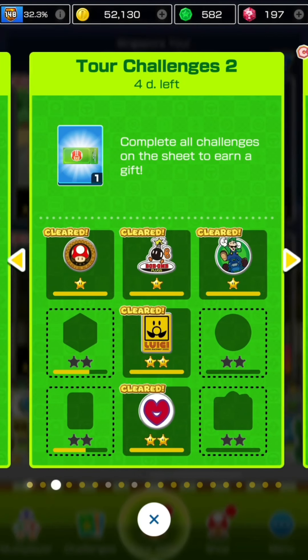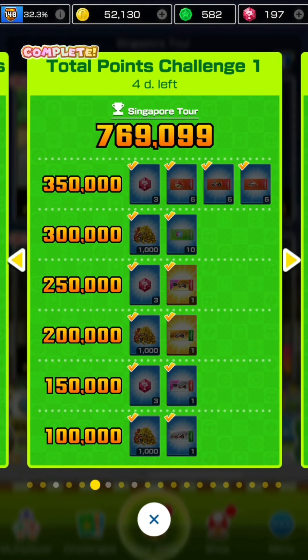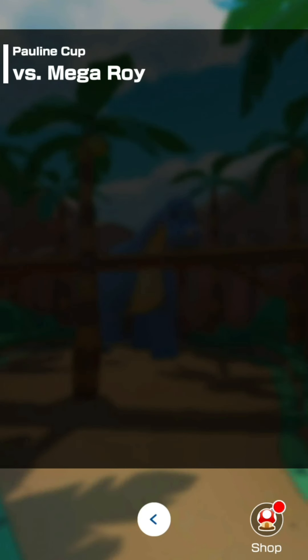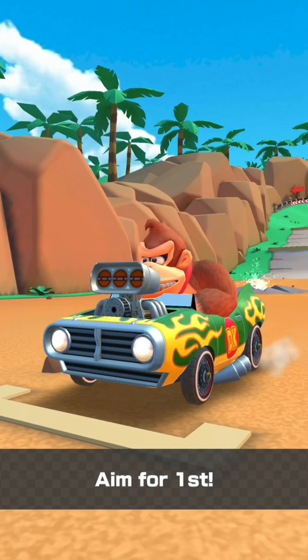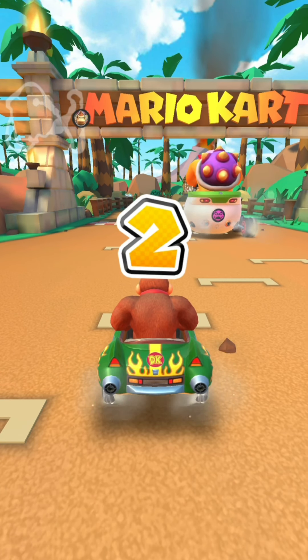Tour challenge sheet: racing in every course of every cup including bonus challenges in the first tour challenge sheet - 150 coins for completing three individual rows and a quick ticket for completing the whole sheet. I need 21,000 more points to reach 800,000 - it won't be possible for me probably, but I'll try. Going back into VS Mega Roy for completion's sake even though I've already obtained all the tour gifts this tour.